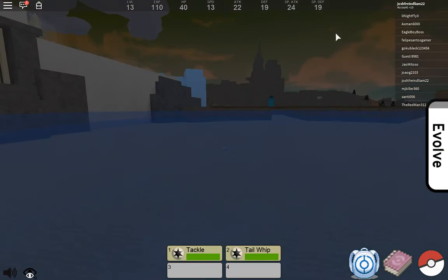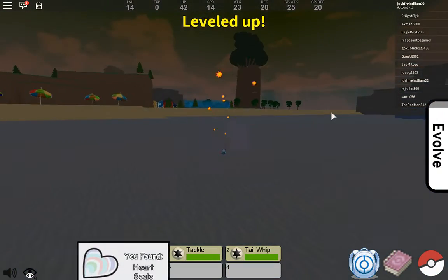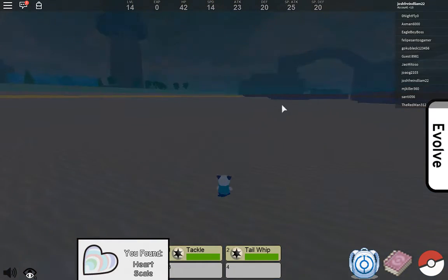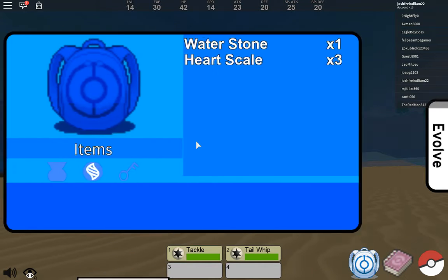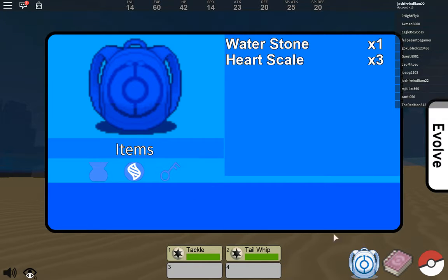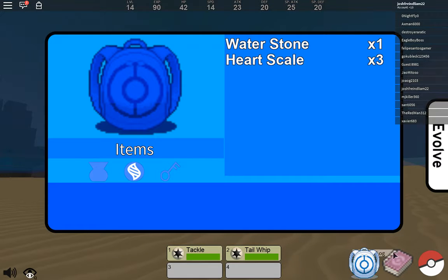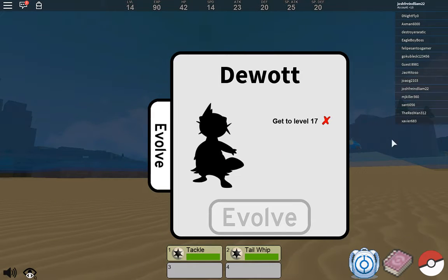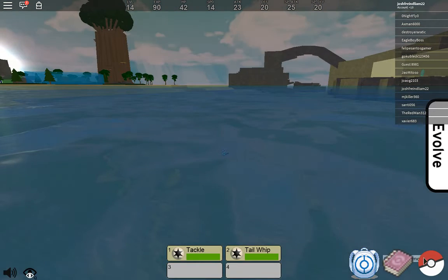I just went and saw the Wonder Woman movie recently, it was such a good movie. Oh, heart scale - boom, okay there's one. I wonder what they do in this game. 'A pretty heart-shaped scale that is extremely rare - the move tutor seems to like it.' Water stone - 'a particular stone that can make certain Pokémon evolve.' Can I actually use this on... I kinda want to use it on my Oshawott to make it a Dewott, if I can.